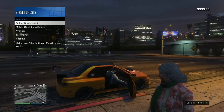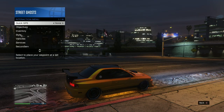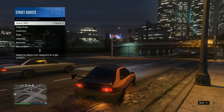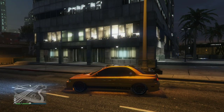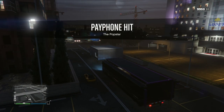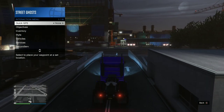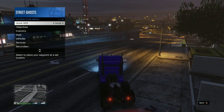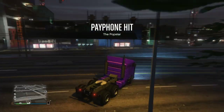Get into the car. From here you're going to request your MOC, then get your interaction menu out again and head over to your MOC. Once you're inside the MOC, drop your interaction menu, hold right on the d-pad, then bring your interaction menu back up — that detaches the trailer from the MOC.